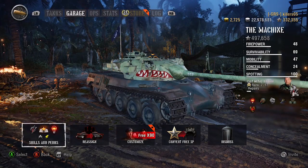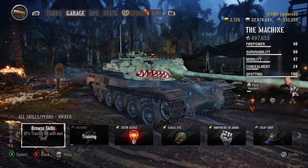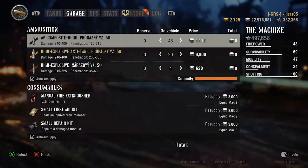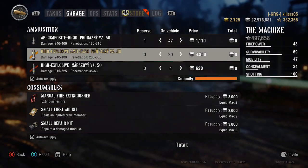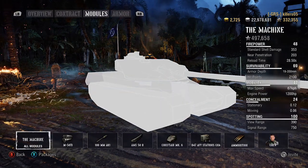The crew name is Metal Dragon, and he comes with the Repairs and Eagle Eye skills. He's got a few more perks on him now. We've been sitting on this for a bit. Just look at the loader — I don't know why I bother checking any of them because I never really fire any. Let's have a look at the statistics of The Machine.